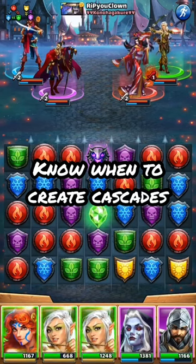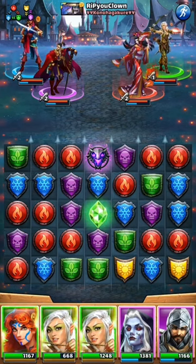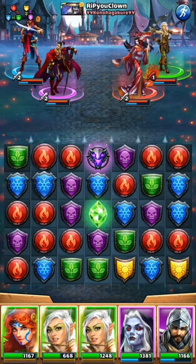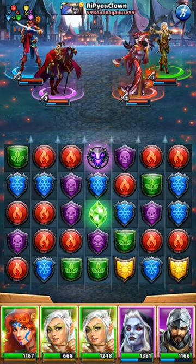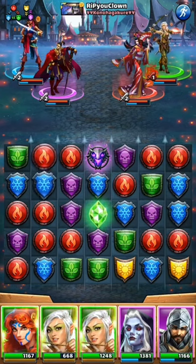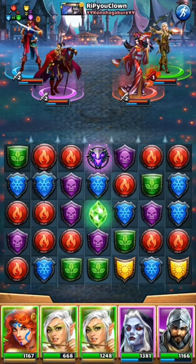This comes down to the next tip: know when to create cascades. Did you notice I already could have created a couple of cascades, but I was setting up the board to clump tiles instead. I didn't create the cascade until I wanted to set the yellow diamond off to take out Gwynevere. The thing people do wrong is simply making obvious matches. Most of the time you want to create cascades to keep the board flowing, but sometimes you don't — to avoid setting off opposing heroes.